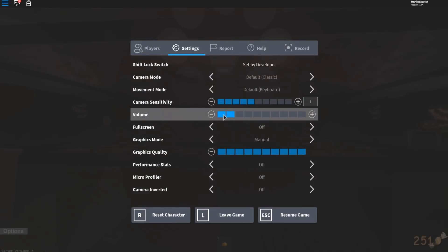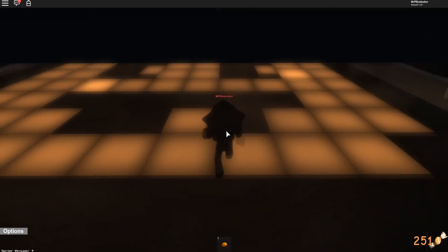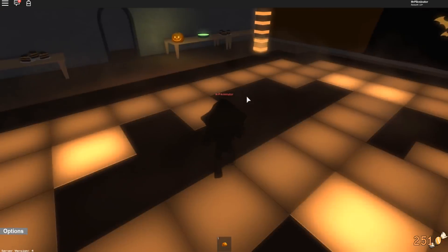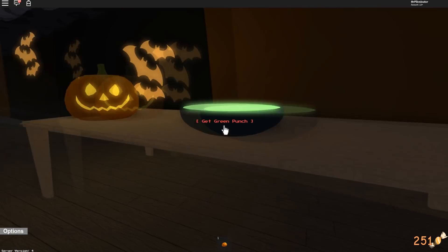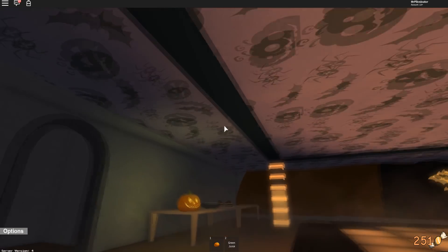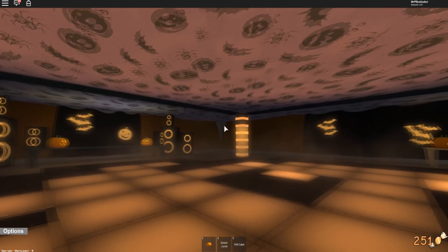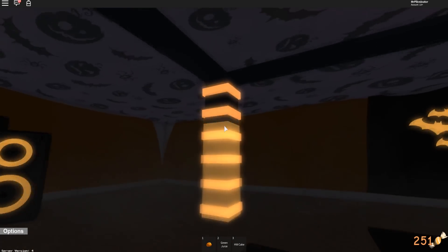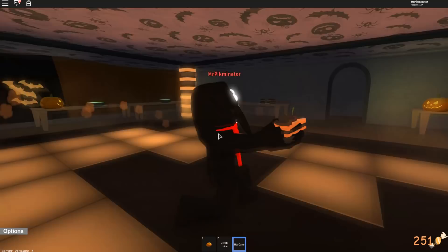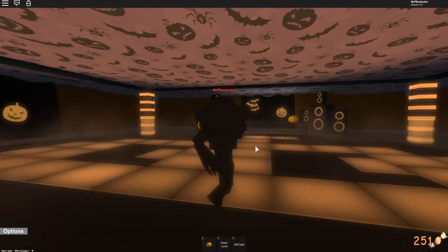It's really loud in here and I think this music might be copyright, but there's a lot of stuff to do. You can dance and there's music playing. The dance floor is in the shape of a pumpkin. There are things you can get down here like green punch. We got green juice — just a little cup. There are also these things that move according to the volume, moving up and down depending on how loud the music is. We got green punch and the HW Halloween cake. You can just dance down here all you want — it's a really cool room.